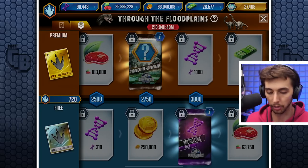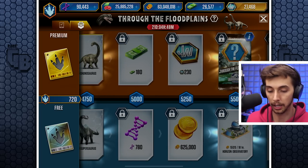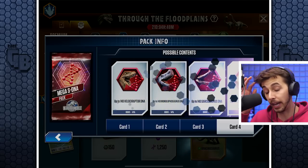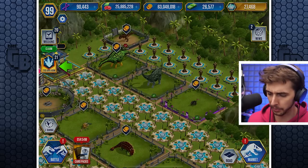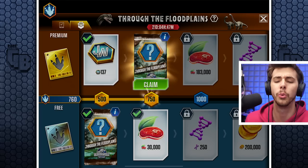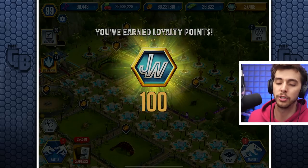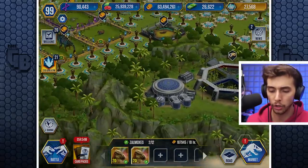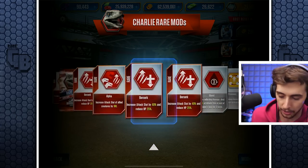We're going to get the macro S-DNA - 75. We'll get a Jungle pack, another Through the Floodplains with a 6% chance to get a Brachiosaur, another macro, then another Journey Through the Plains, another Through the Floodplains, and finally ending on a Mega Super DNA. We've got 21 days left to do this - we need to get a crack on. So we've got 90,000 DNA and I am very tempted to sell some things because it is such a slow grind.